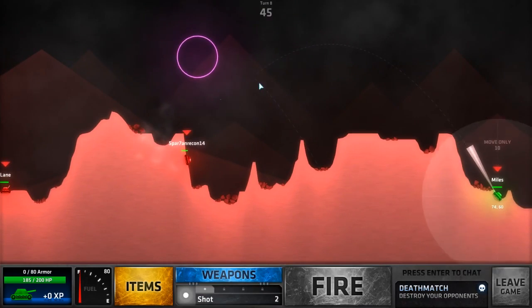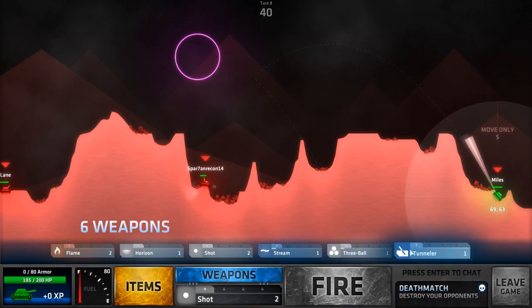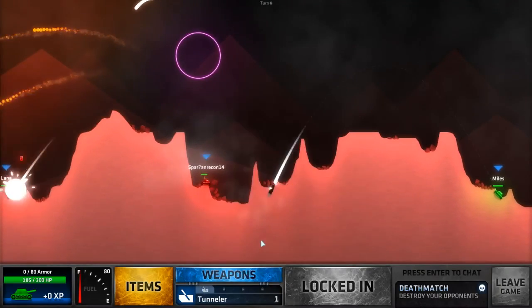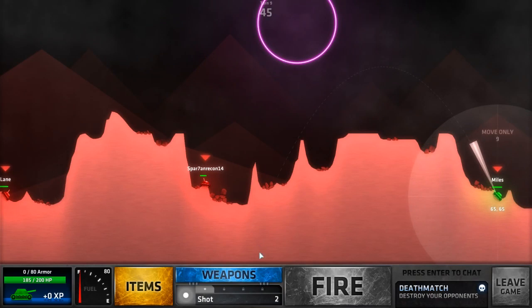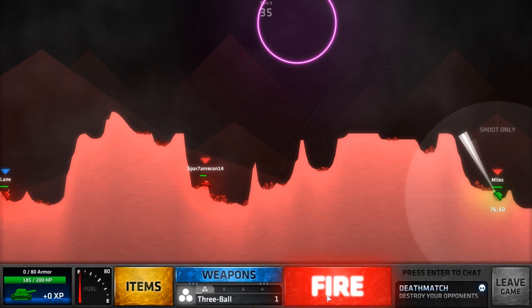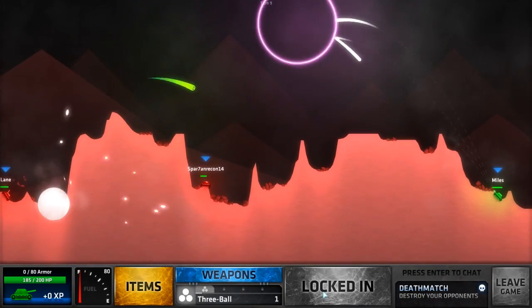Another game mode is Assassin, where pretty much every single person has their own target. Let's say there are four people in the lobby — one person will have their own target and no one else will have that same target, and that goes for every single person in the game. So no one will have the same target as another person. If Susie is fighting Jimmy, only Susie will have a target on Jimmy — no one else could have a target on Jimmy. That is basically the gist of Assassin.